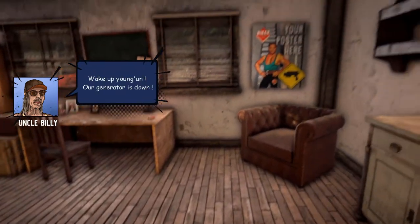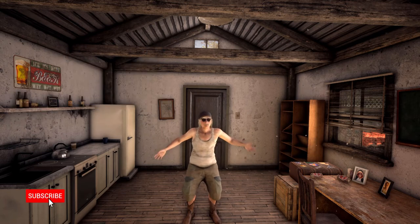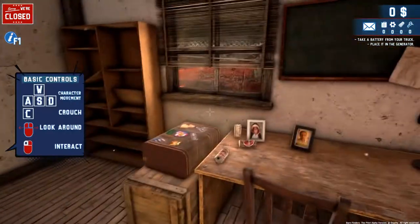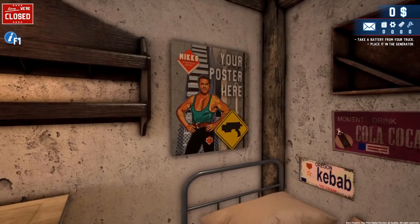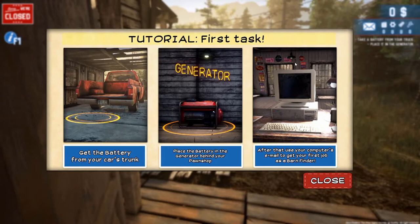We have an alarm going off - wake up! Our generator's down. I'll try to do a southern voice, we'll see how it goes. 'Get a battery from my truck and fix it. Let's work!' Our vacation awaits. WASD to look around, mouse to interact. Tutorial first task: get the battery from your car's trunk, place the battery in the generator behind your power shop, and after that use your computer's email to get to the first job as a barn finder.